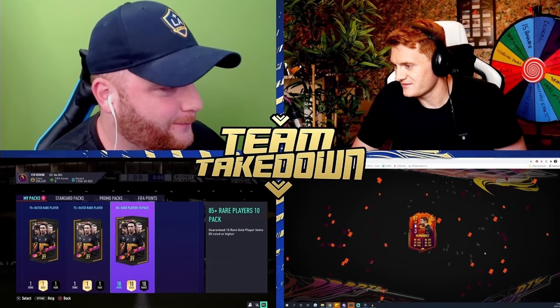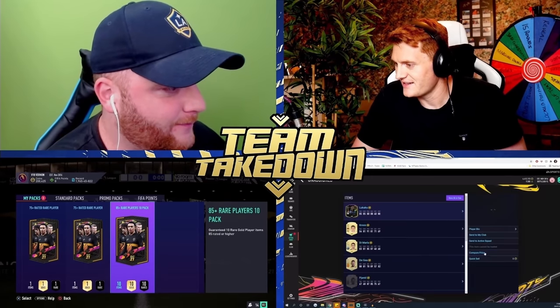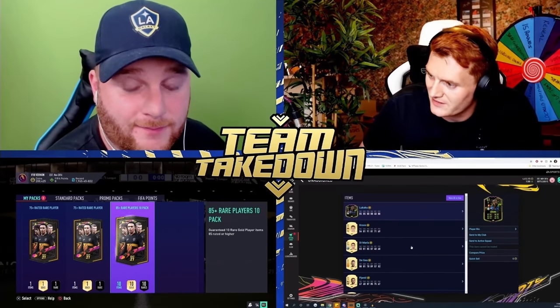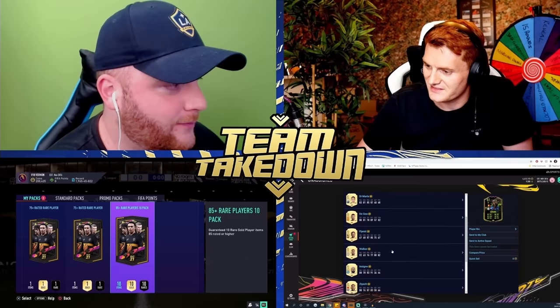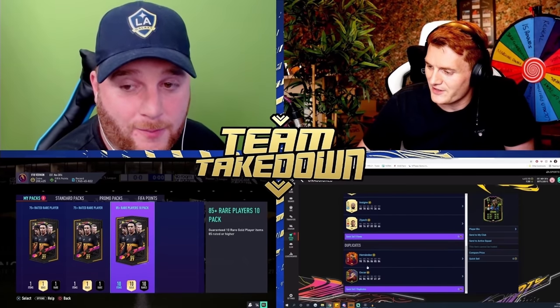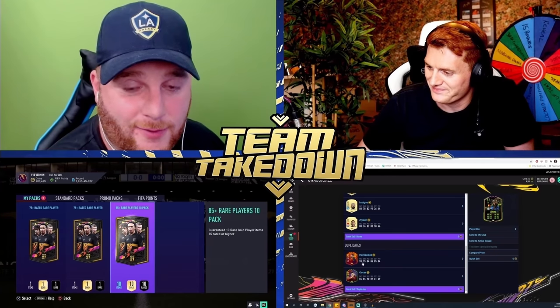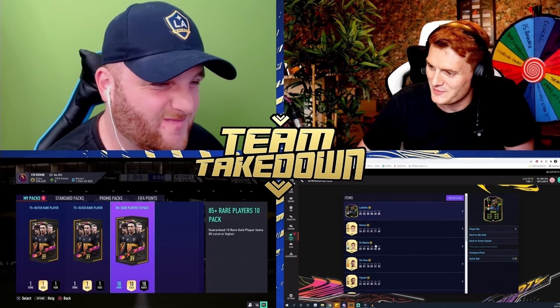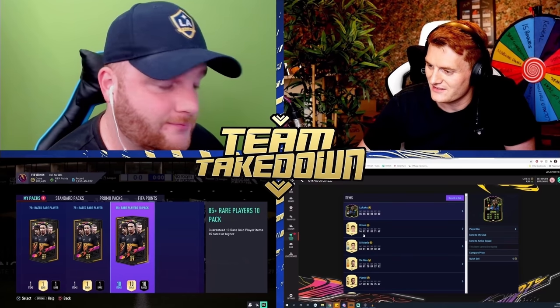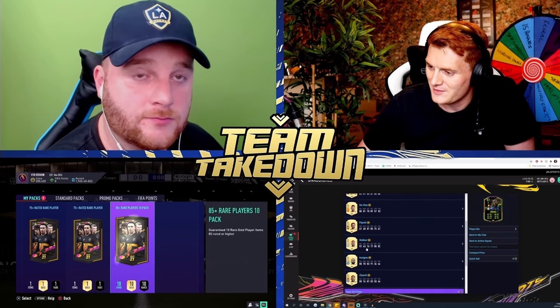Oh god, it's a duplicate Theo Hernandez headliner card. Oh my god, it's the only special... what is this? I don't know, this is not very good. I got duplicate Hernandez and Oscar - they were both untradeable in my club already. Lukaku his Rule Breaker card, then Kroos, Di Maria, De Gea, Jannat, Walker, Insigne and Ziyech.